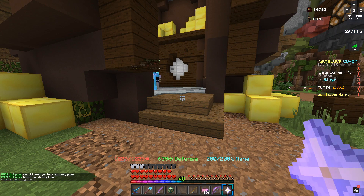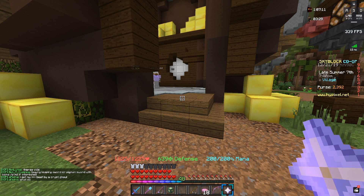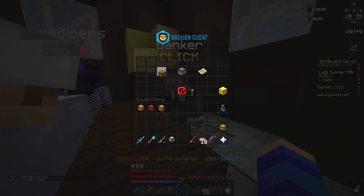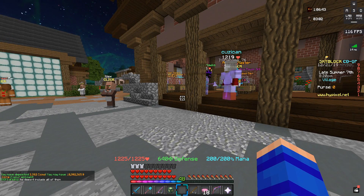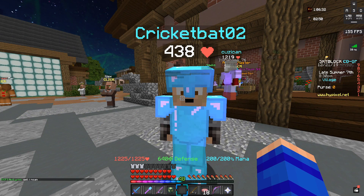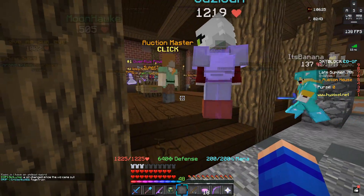An AFK magma farm would still be a lot better, but as a lot of you mentioned in my past videos, being AFK on your island 16 hours a day is a real pain. With magma cubes, having to craft all that enchanted magma cream is also a big pain — if you delay crafting for a day or two you end up with double chests of magma cream that take hours to process. So I think non-AFK snow or clay minions are now the easier way to go.